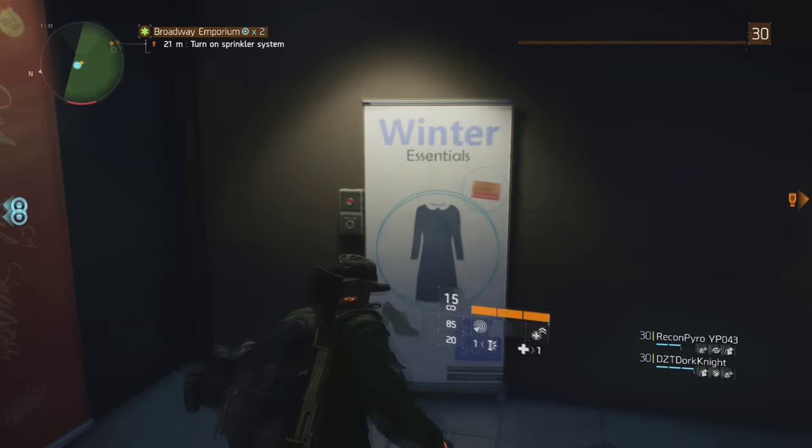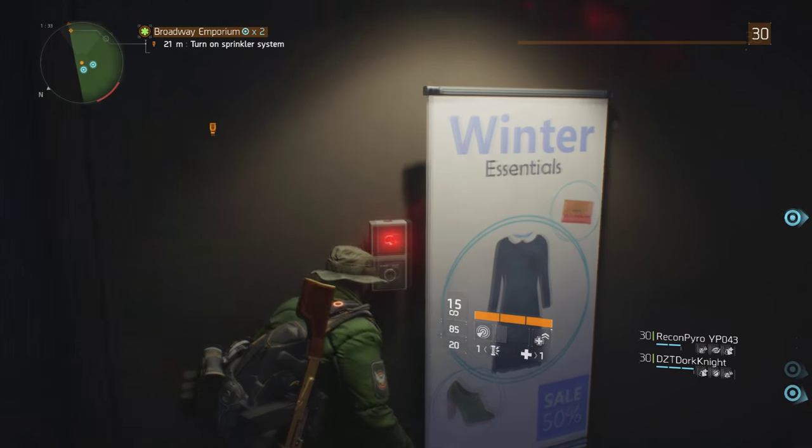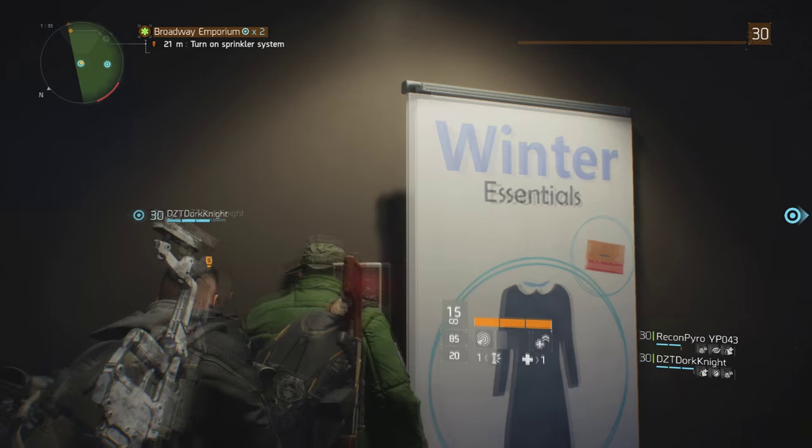First off to note, you can't activate these lights during the Broadway Emporium mission. That's very important to know. As you can see here, I'm trying to push the button during the mission, but nothing is happening.